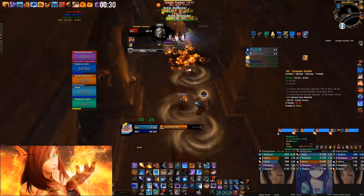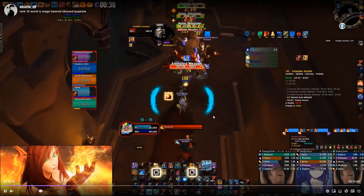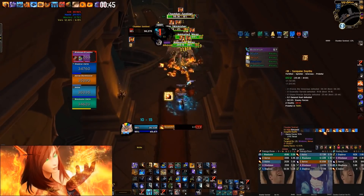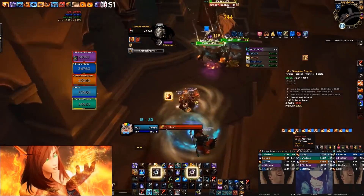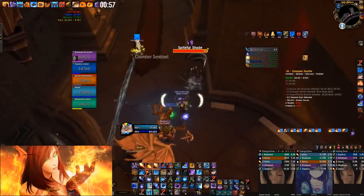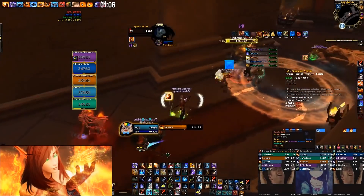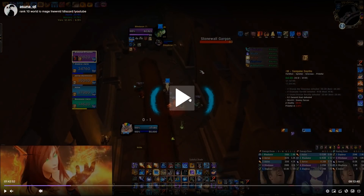I see a mob going below 30% soon so I'll scorch. If you see Stone Skin always kick it, but other than that just throw out all your damage and Flame Strike everything. Next pull is going to be Prideful — so use Combust on this pull because then it's Prideful into boss, you can recharge Combust, and then you'll have Combust on pull for the boss.